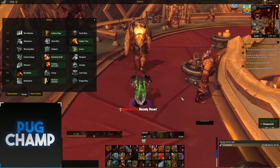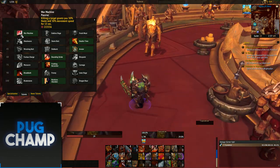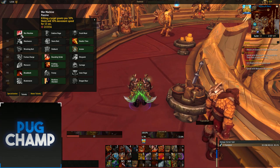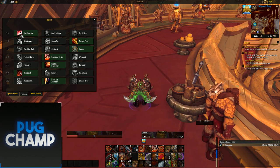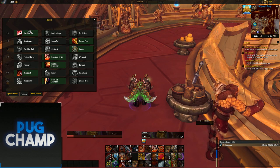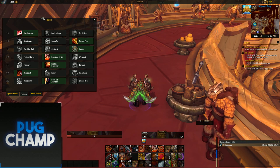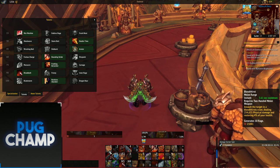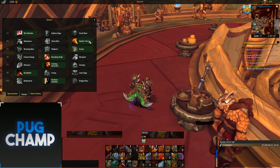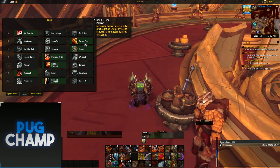For AOE and Mythic+ builds you want to take War Machine — killing a target grants 40% haste and 40% movement speed for 15 seconds. Whenever you kill an add you basically get a mini Bloodlust, so in fights like High Command you'll have a permanent Bloodlust up, your GCDs will be faster, and you'll cast way more spells. Double Time is also good because charging generates rage — more rage means more damage.